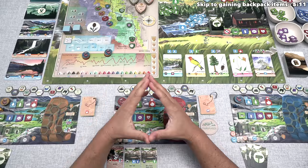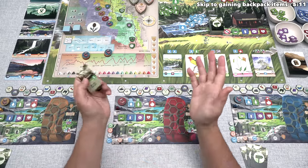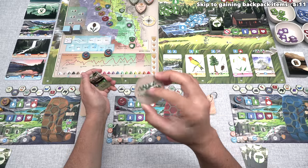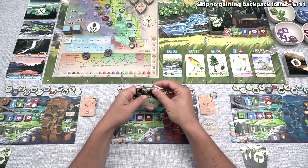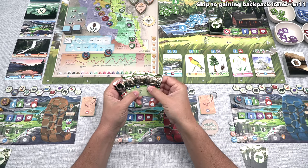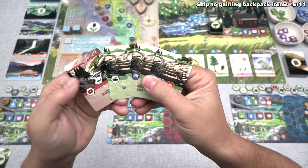The next thing that we all do during the sunrise phase is play a single trail card. This happens in player order, and we are playing as the red player, and we also have the trailblazer medallion, which means we are the starting player. Before we actually play a trail card, we always draw a random one from the deck and put it into our hand, and then we choose one of these to play and gain all of the benefits listed on that card.